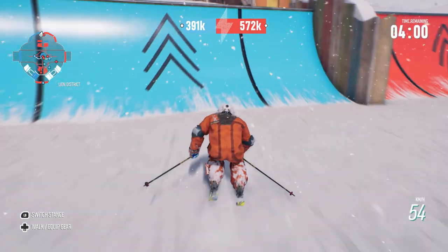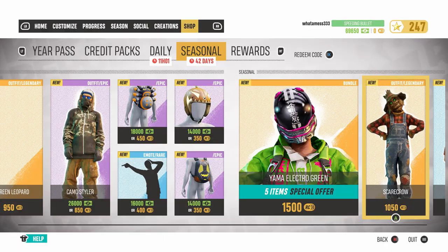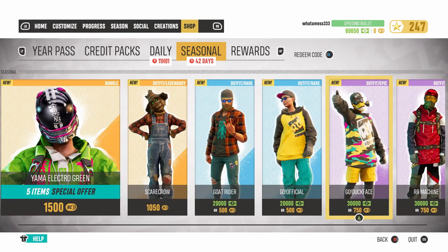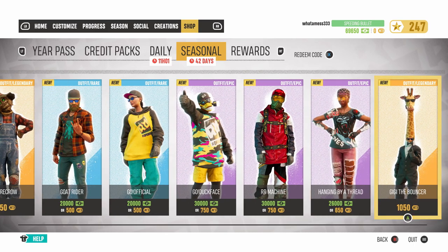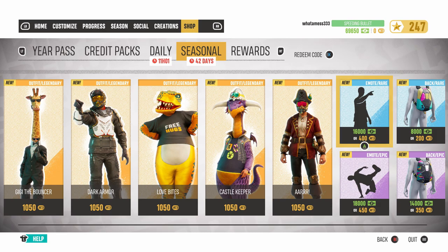You can even earn more stars if you manage some of the bonus objectives, like achieving two minutes of airtime — that's an extra star right there. Once you've got your V-Bucks, have a nice old browse through the store and buy whatever you fancy: tops, trousers, outfits, emotes — it's all there. Material possessions really do bring lasting happiness. Oh wait, I'm sad again.